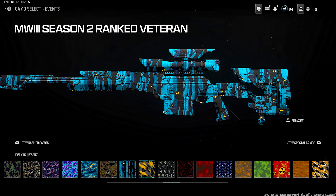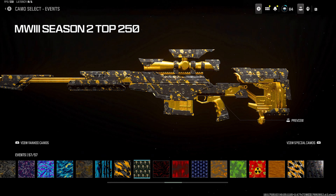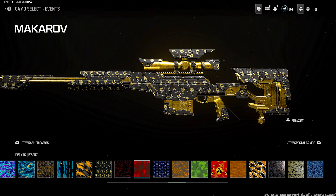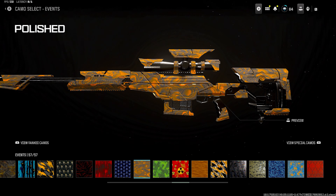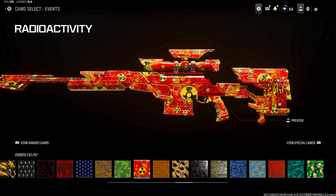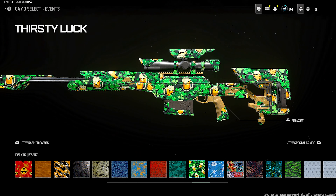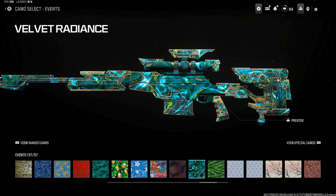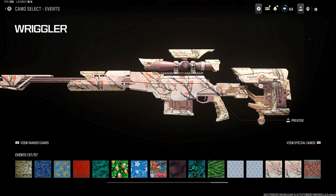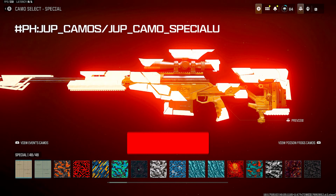Imperial Shield actually stands out a little bit more. MW3 Season Two Ranked Veterans — this is new. Top 250 — too cool. Polish is one of my favorite camos ever. No one actually uses it but Polish is definitely worth it. Radioactivity — that's cool. Lucky Charms, Thirsty Luck — interesting, that's new.